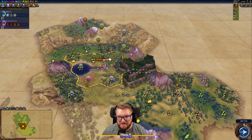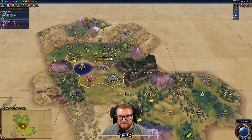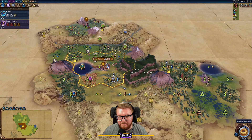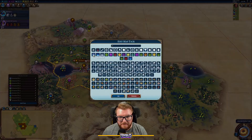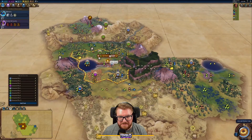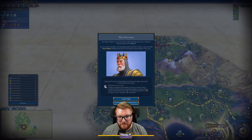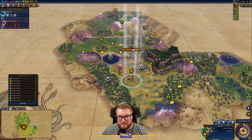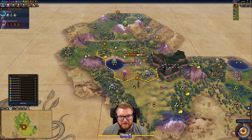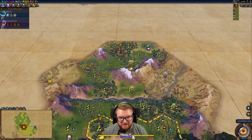We've got a volcano — they really squished Mount Roraima in here. But we can settle on the other side. Let's go this way and come around with our scout. We discovered King Arthur's city-state and got a third scout. Scouts will go west and northeast to circle around until we find a barbarian camp.